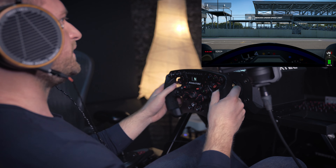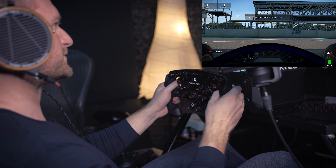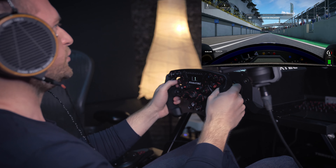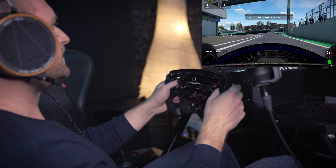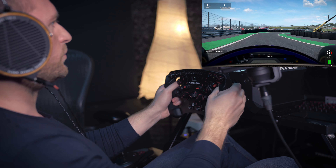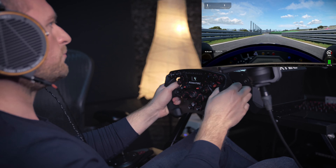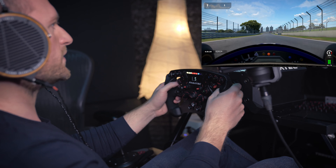Here we are in the Formula V12 at Interlagos with some nicely glitching out tires — those AMS2 early access bugs. Anyway, this is a great platform to test this rim; it's pretty much made for cars like this, perhaps cars slightly more modern, but you get the gist of it. The first thing I noticed as soon as I grabbed it and started using it was that it gives you more visceral, tactile, direct control over the car. The force feedback actually comes through as if it's been dialed up or is higher quality — I'm getting more detail.